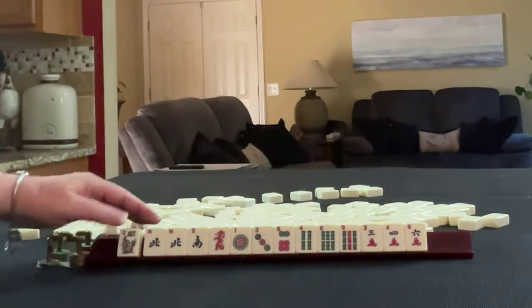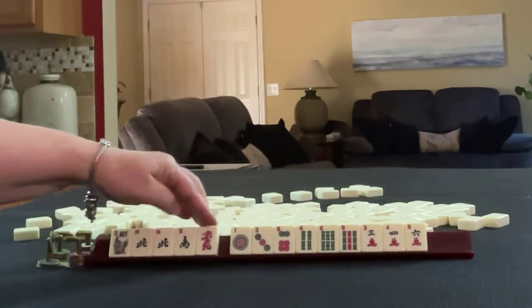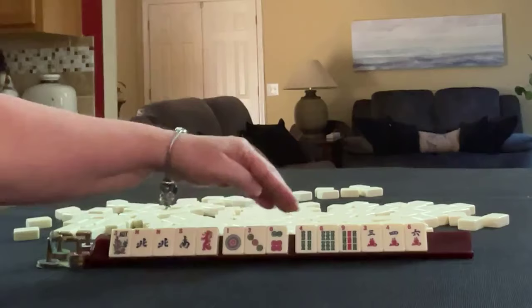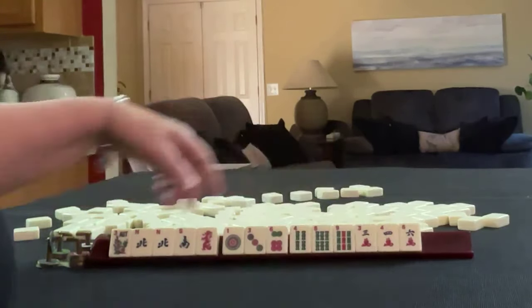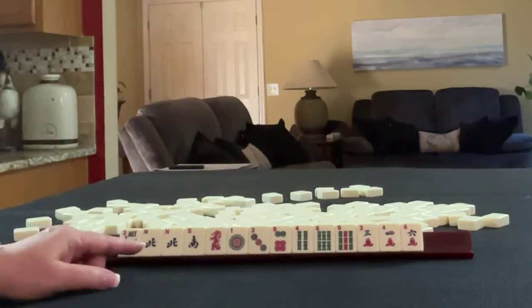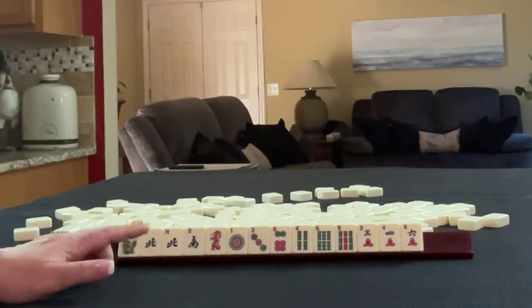We have a flower, North-South with a pair of Norths, Red Dragon, 1-3-6 in dots, 4-6-9 in bams, and 3-4-6 in cracks. If these were your tiles, what would you focus on and what would be your first pass?